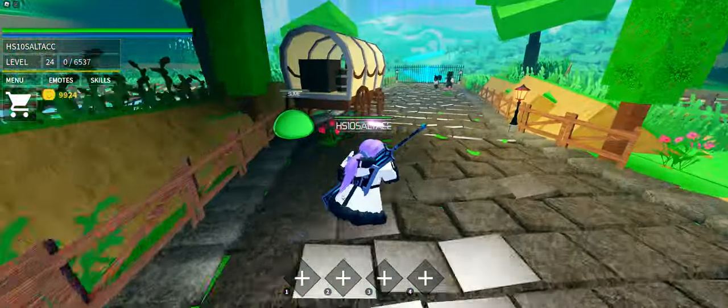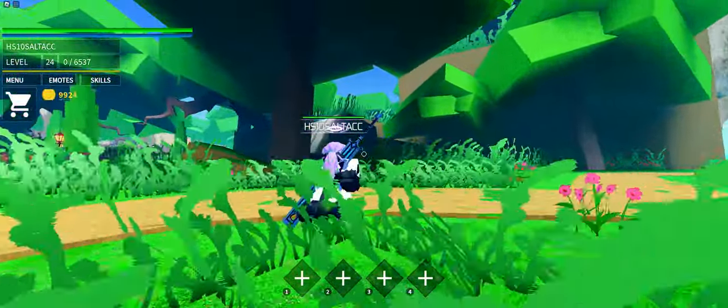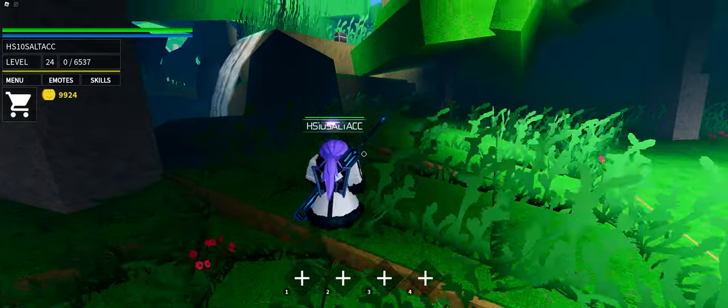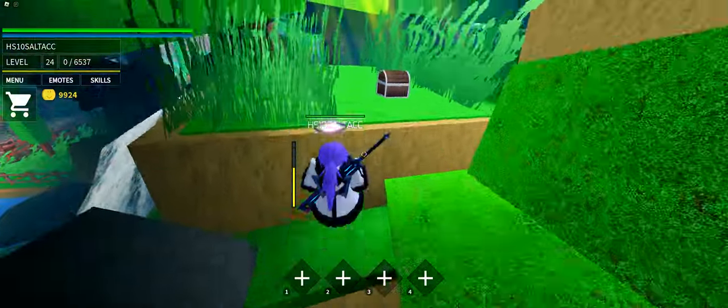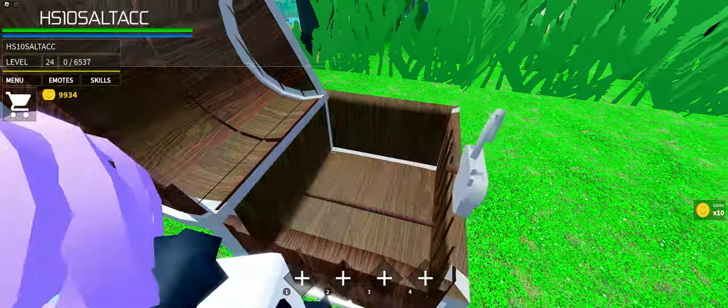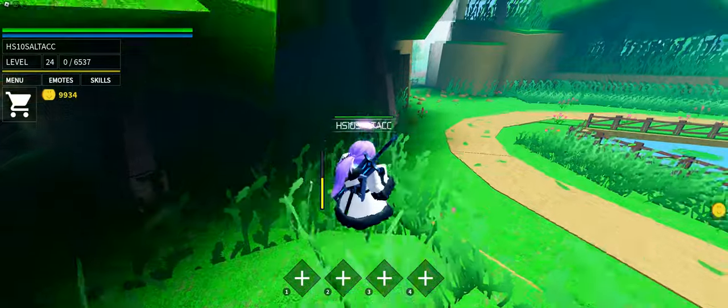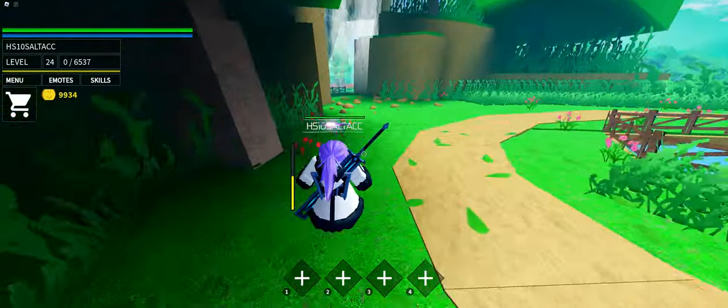First, when you spawn in, there's a chest right here that you can grab. By the way, you can double jump in this game, or press E to dash if you want. And then there's another chest right here you can grab.